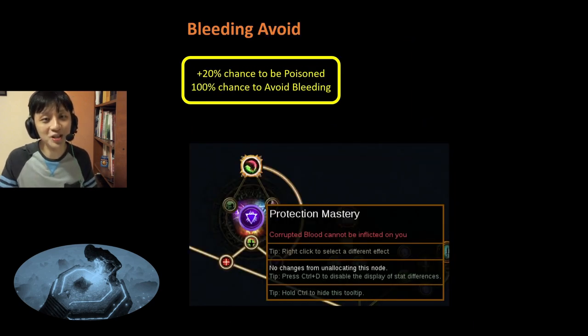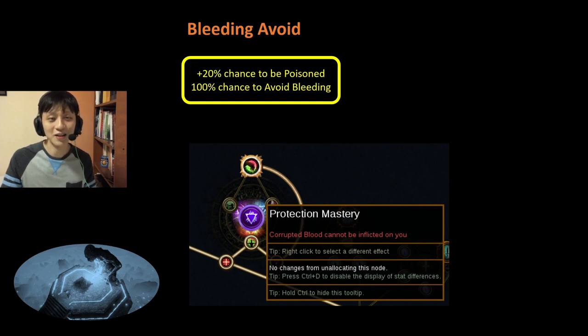Next, we have an interesting node: higher chance to get poison, but you get 100% chance to avoid bleeding. If you combine this with Protection Mastery and select Corrupted Blood Cannot Be Inflicted On You, you can effectively drop bleeding and corrupted blood immunity from your flask and have permanent bleed and corrupted blood avoidance. You can then roll your life flask into something else, such as Poison Immunity or Hinder immunity. Hence, this can provide quite good utility, and I rank this bleed avoidance node A tier.